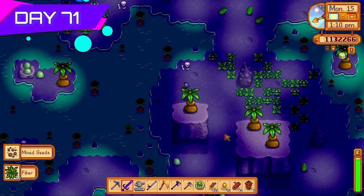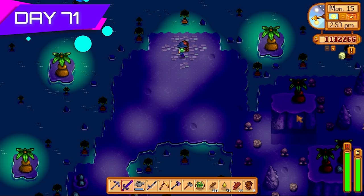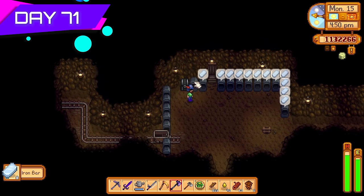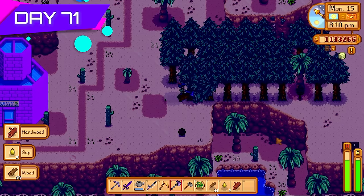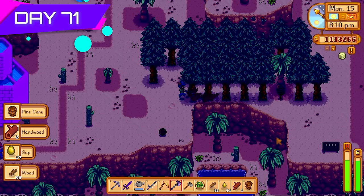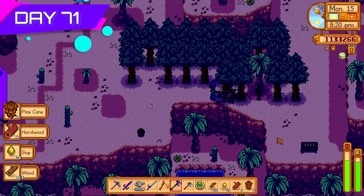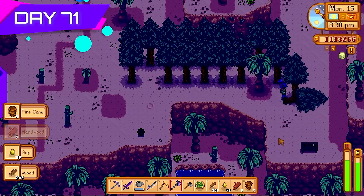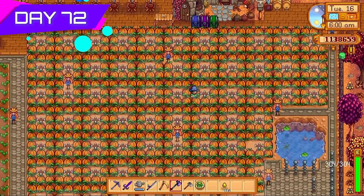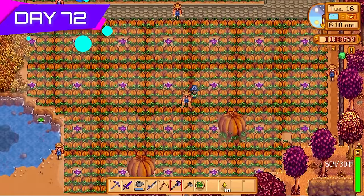I also did the quest to get access to the magic ink so I could use the wizard's terminal to potentially make the golden clock later on. Got the fiber from the Mutant Bug Lair and picked up the Dark Talisman. Back to the regular mines processing iron bars and copper bars for kegs. Into the desert cutting down more trees to make more kegs — it's all about the kegs. Once the trees were cut down it was time to put seeds back down and keep the tree farms active.